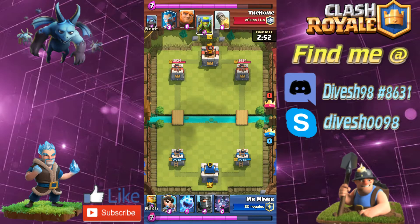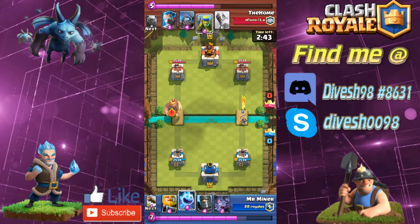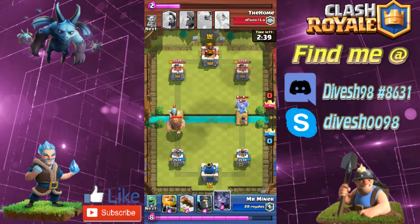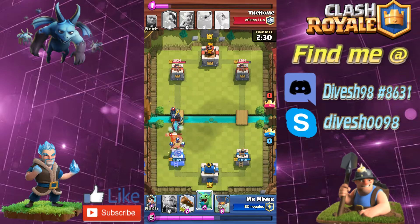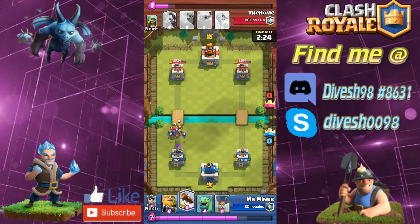We are fighting the opponent and he has the giant, mini pekka, ice wizard, and rocket — he's got a really nasty deck. But so do I: we've got princess, ice spirit, royal giant, and bats — some really great cards. Royal giant, not so great overall, no skill required, but we'll work with what we got. I'm countering his ice wizard in the back with the dark prince, and the bats are doing work on the giant.